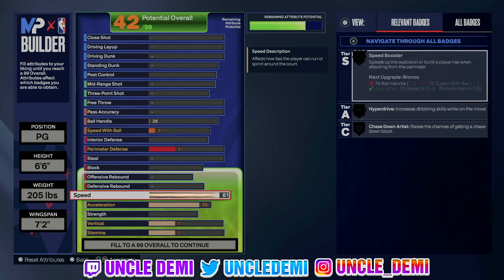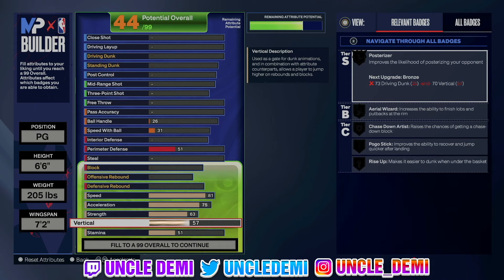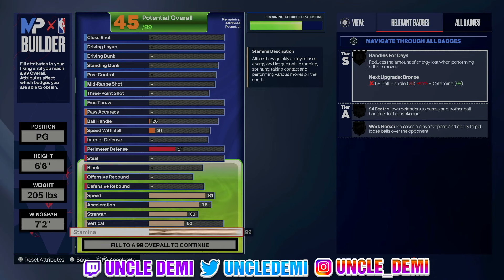This is gonna be able to give us our triple strike on gold, along with our blow-bys on silver. Pretty much standard that we go right here. Then our strength — we are gonna go 63 on the strength. That's gonna give us fearless finisher on silver and physical handles on silver. I've been trying to add physical handles as much as I can to my builds because I just started to realize physical handles actually is pretty straight, especially for these smaller ones. We're going 60 on the vert just so we can get the chase down animation. And then of course we're maxing out our stamina to 99.